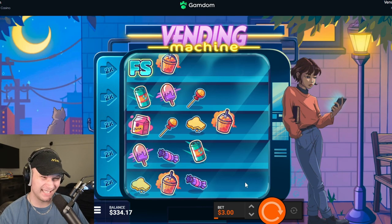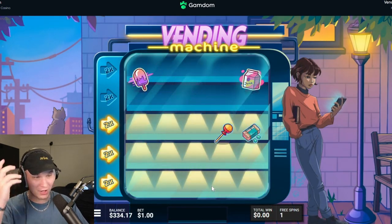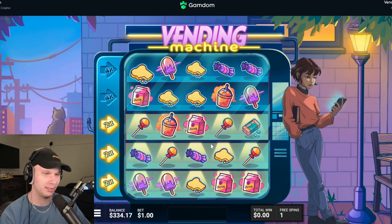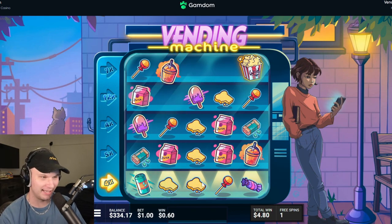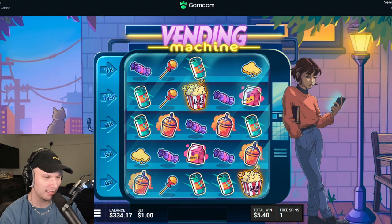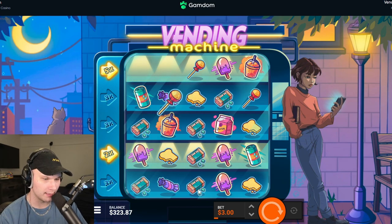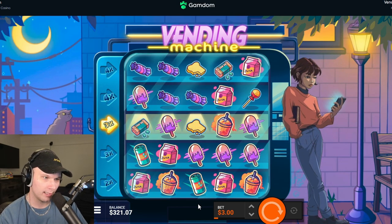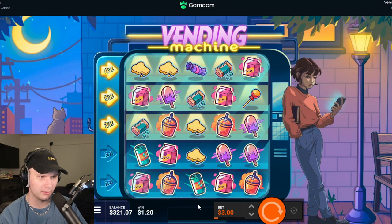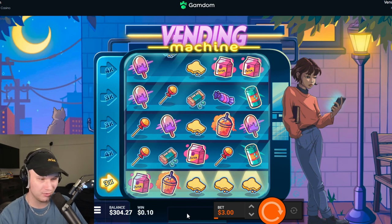We got a bonus — this could pop off better than the last one. Dollar bet size — just hit something, anything. It seems to drop those skulls so much in this bonus. I think we really need the super bonus — that's insane. It only paid five dollars again and I upped the bet size too. The odds of hitting a super on these spins must be low, but those could pay absolutely insane. Most of my money back — nothing hits though.